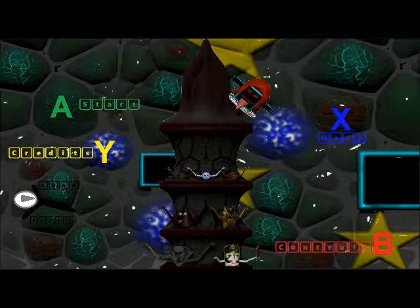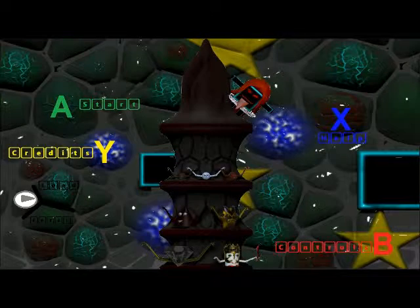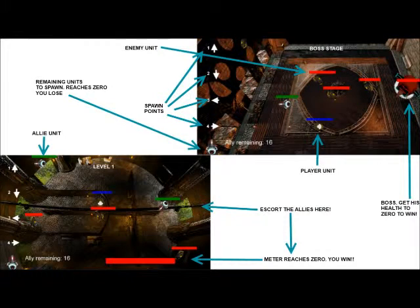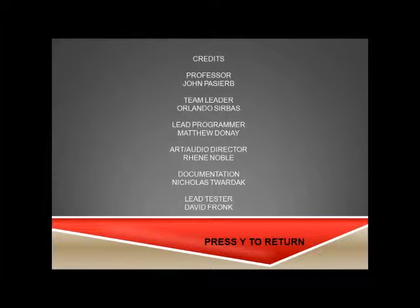This is our main menu. From here you can go to the controls screen, see what the buttons are for both options and so on, so you know what you're doing. We also have a help screen here to explain the HUD and what everything means, and hopefully give you a general sense of how you have to play. And we also have a credit screen to see our group members and exactly what their main assignments were during the programming of this.